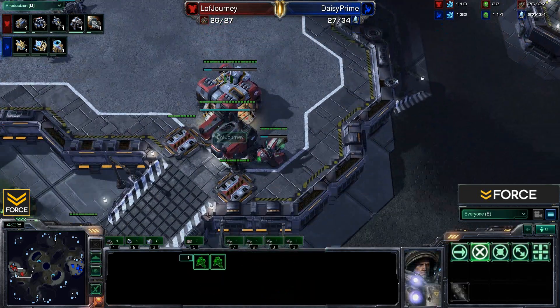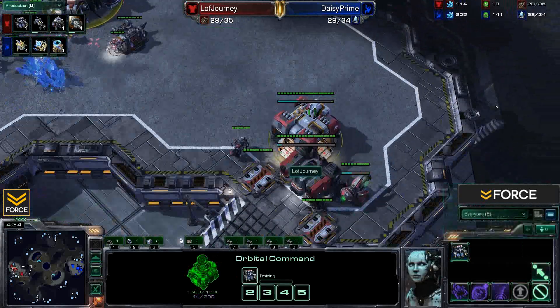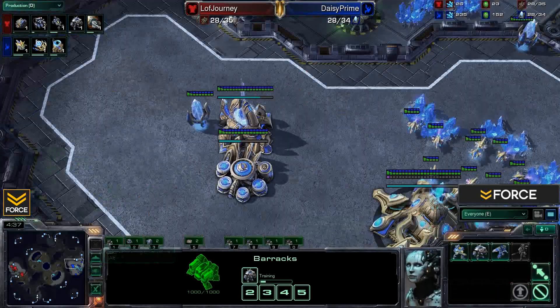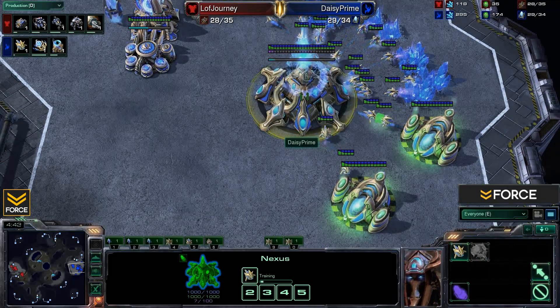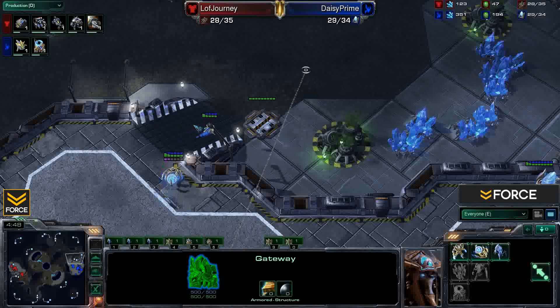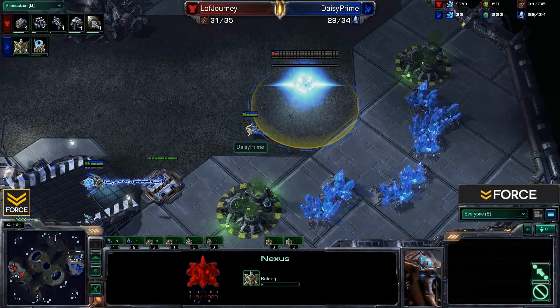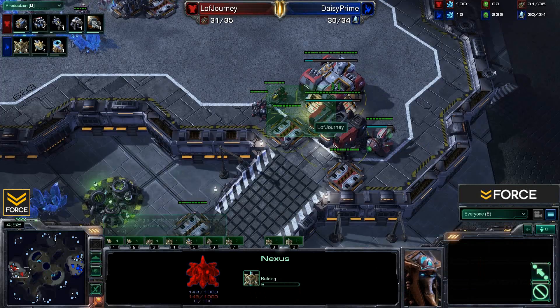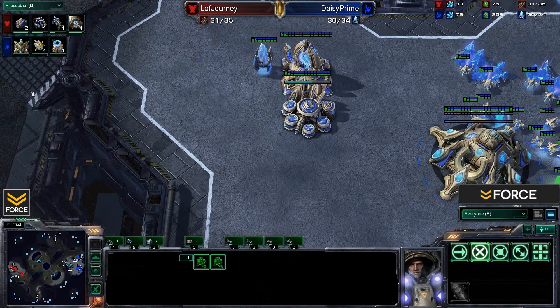Marine, Marauder, and Hellion early on from Journey — he will be planning some early game aggression, no question about that. With this composition he definitely plans to push out at some point in the early game to do a bit of damage. Now it looks like Daisy will be going for an expansion — he's pulling down with that probe, saving up resources, and there's the Nexus getting dropped. This push could be a problem for him; I don't think he's gonna be scouting it anytime soon.